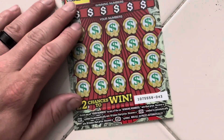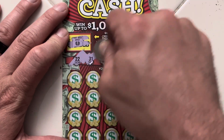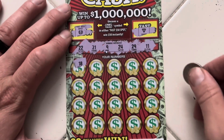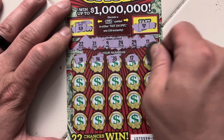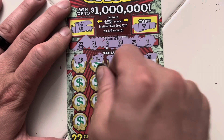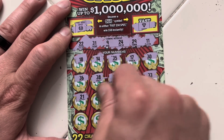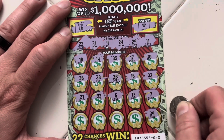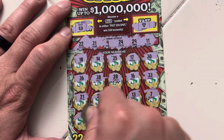Moving on to our last ticket of the session, ticket 43. Fast 50 and Fast 50 — no and no. Winning numbers are 22, 31, 9, 24, 29, and 11. 18. 14. 35. 17. 30. 33. 16. 28. 38. 36. 21. 23. 5. 13. 7. 39. 19. 6. 12. And 4. Man.